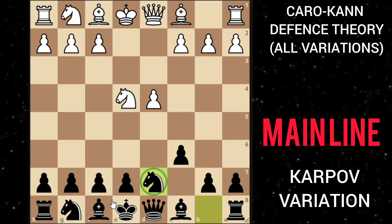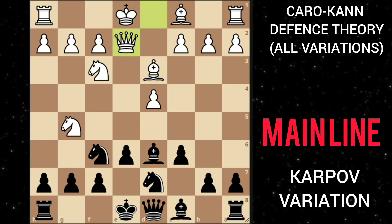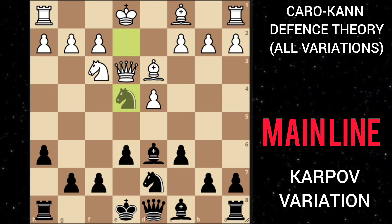Here if he plays a move like knight g5, you can develop the other knight, and after bishop d3 you play e6 opening up this bishop. If he develops the other knight, then you play bishop d6, and after queen e2 you can play h6 attacking this knight so the knight moves back. Then you can take this knight, and after queen takes, don't castle — otherwise it's a checkmate bait.